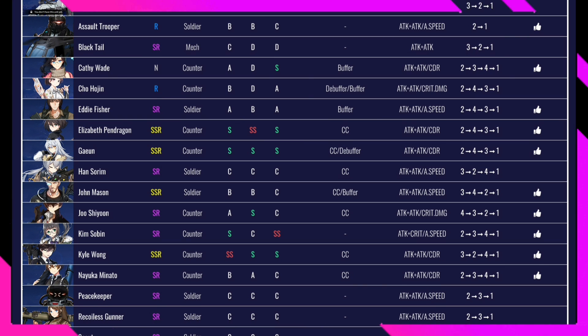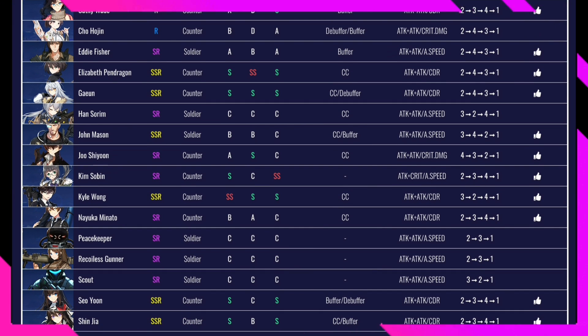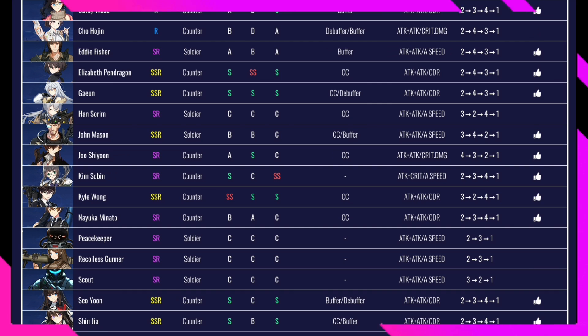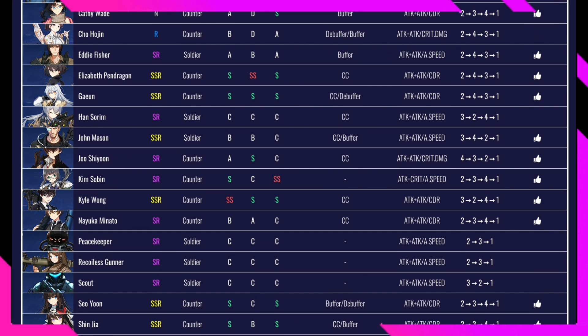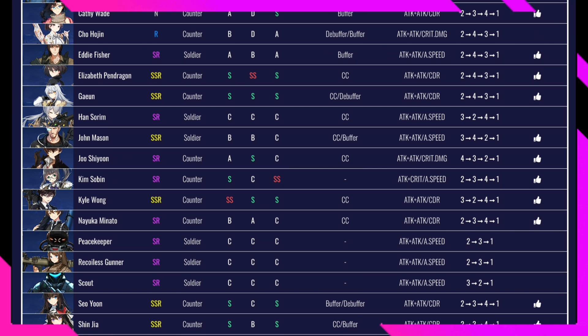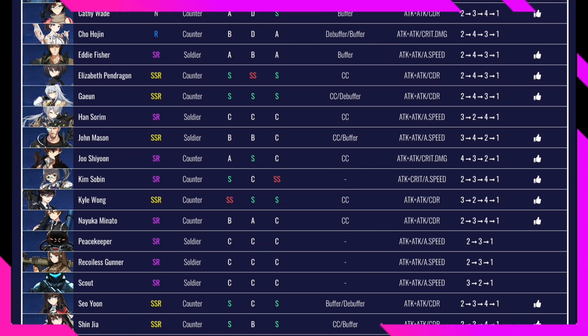John Mason is rated B in PvE, B in PvP, and C in Raid — too low for an SSR, though he could fill a fourth or fifth team slot. King Sobin deals huge damage: S in PvE, C in PvP, and SS in Raid. She's currently level 60 and I'm building her up. She excels in damage-heavy specialty stages. Best gear is attack, crit, and attack speed. Skill upgrade order 2, 3, 4, 1. Future-proof.